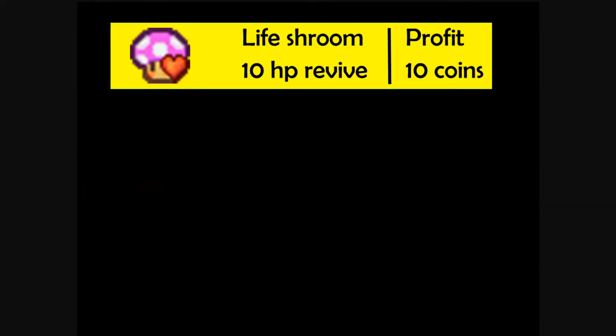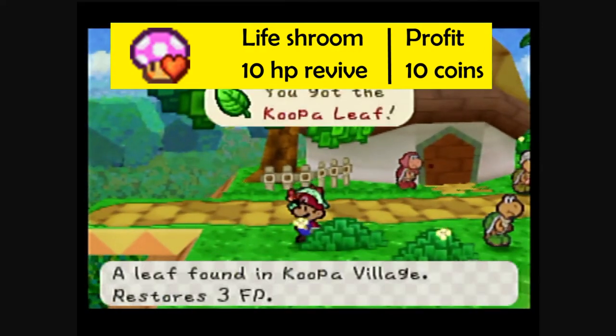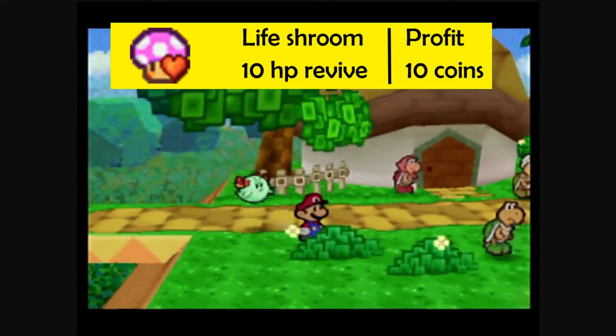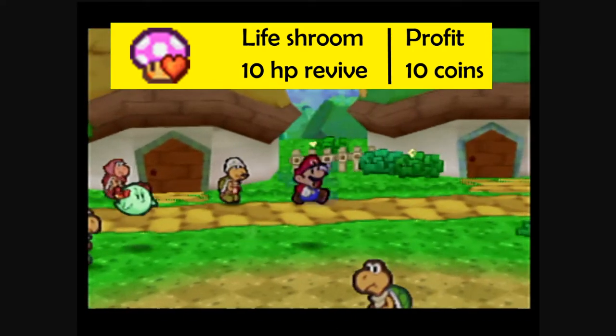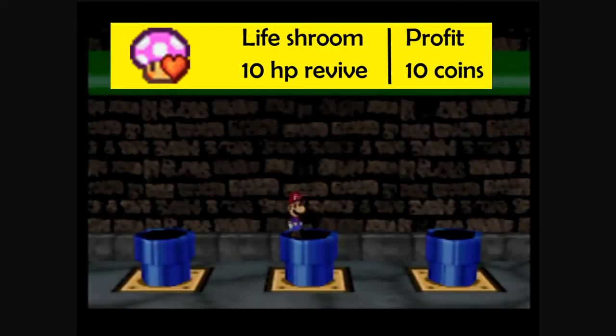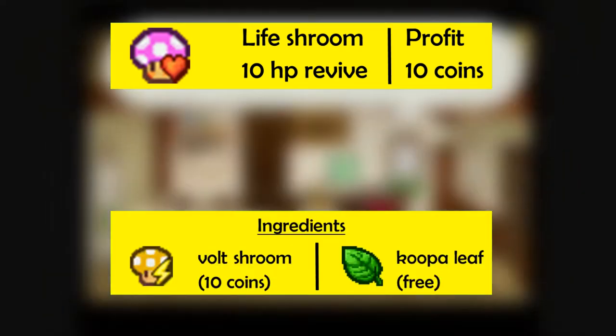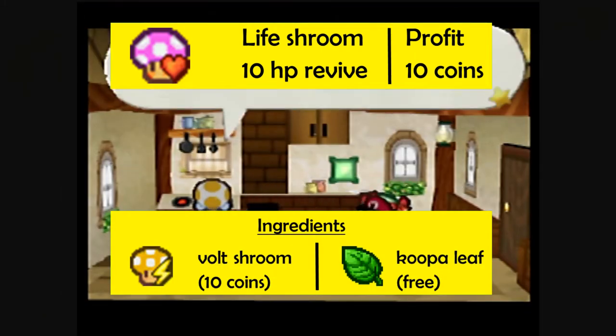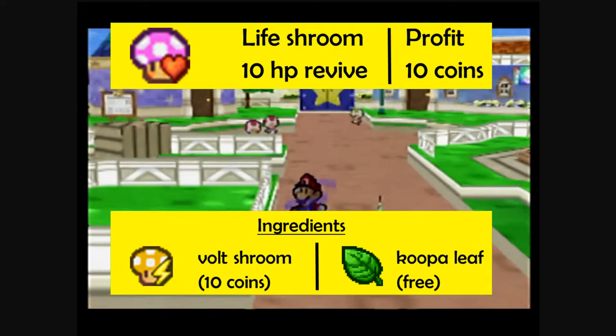An efficient way to do this is to take the sewer pipe to Koopa Village, then shake this bush near the door connecting the two halves of the village. Shake the bush, grab the leaf, run to the room to the left, return to the room to the right, and repeat this process until you have as many Koopa Leaves as you need. Volt Shrooms can be purchased from the store west of Tasty's house for 10 coins each. Life Shrooms can be sold for 20 coins each, for a slightly larger profit of 10 coins.